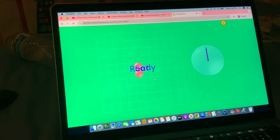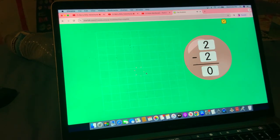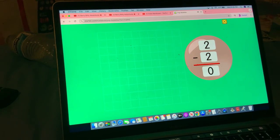Ready, set, go. Two minus two equals zero.